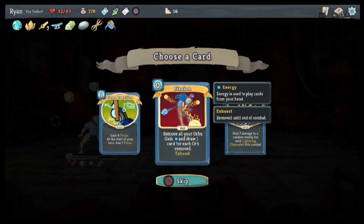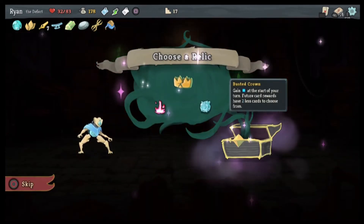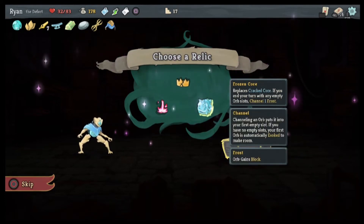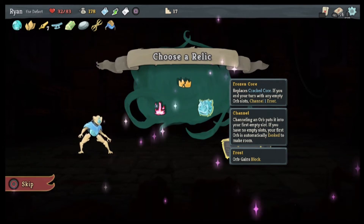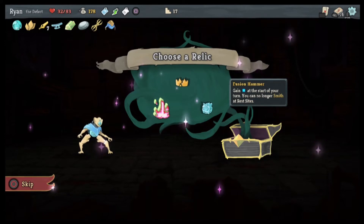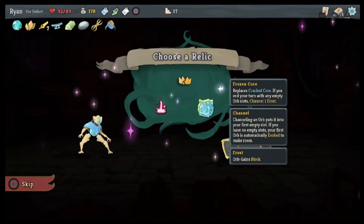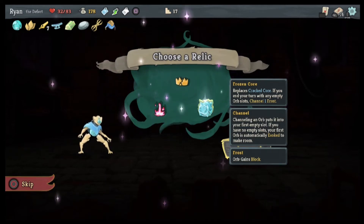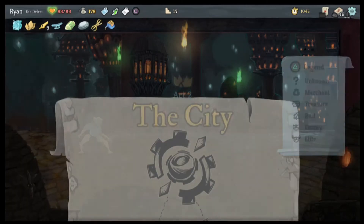Remove all your orbs, gain an energy draw — no. Biased Cognition. Gain energy at the start of your turn — future card rewards have two less. Replaces the cracked core: if you end your turn with any empty orb slots, channel a Frost and gain energy — you can no longer smith. No god. I guess we'll go with the Frozen Core to get more defense.